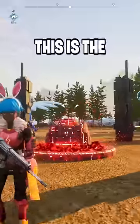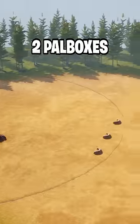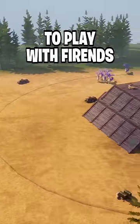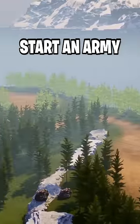The last location is here. This is the best spot in the game when it comes to summoning the raid boss because you literally have room to do whatever you want. You can fit two PAL boxes in this one spot, making it perfect to play with friends, along with multiple spots surrounding the entire area giving you room to basically start an army.